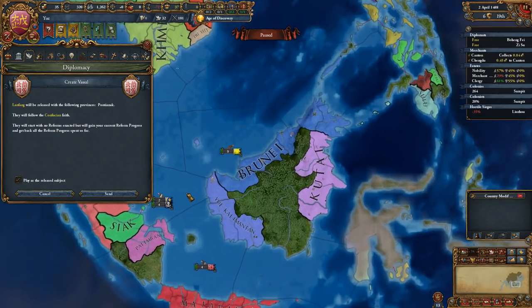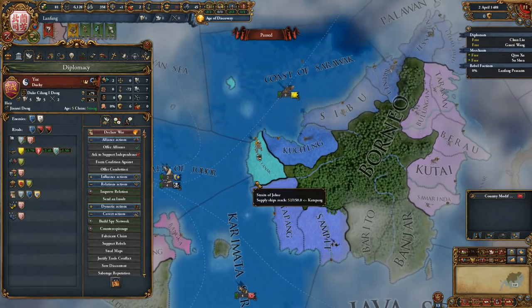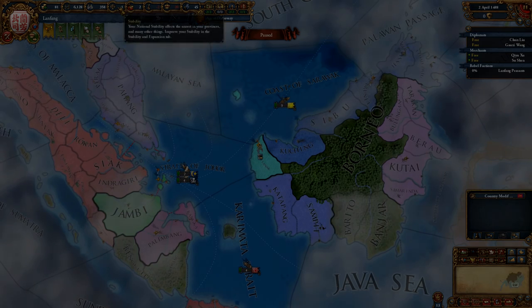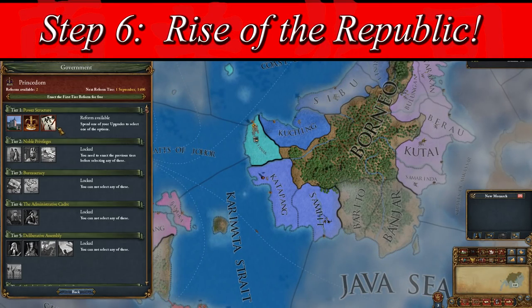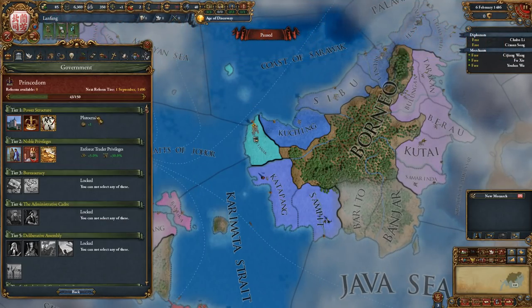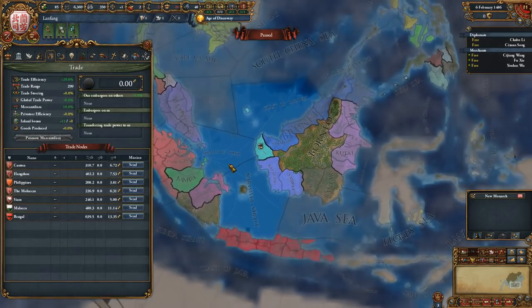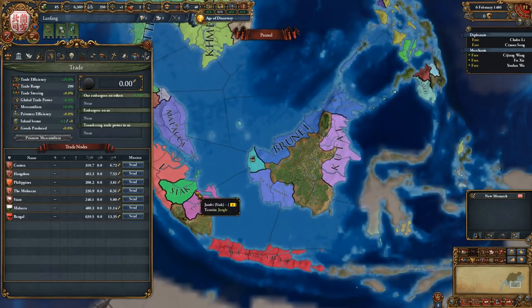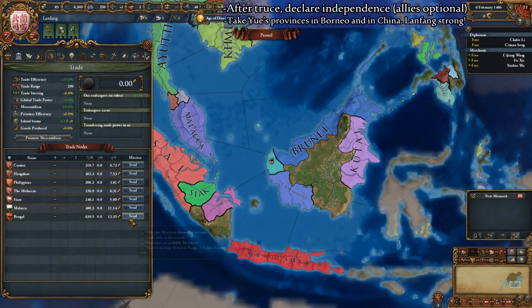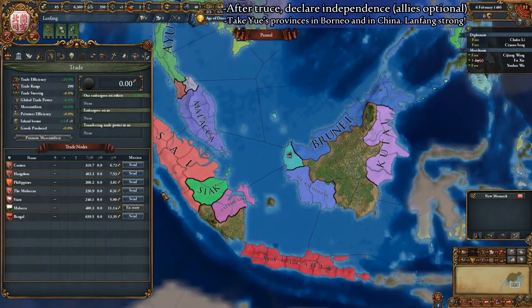It's time to pat yourself on the back and take a swig of some rice wine. You are now in control of the rarest and most unknown nation in EU4. Unfortunately, by forming the country as a vassal, you will not be a republic and will instead be a principality monarchy. Your nation's ruler will be randomized and might be absolutely terrible. If your leader is inbred and incompetent, I'd recommend pressing Alt+F4 and reloading your Iron Man save so that you can release Lan Fong again and get a better ruler.